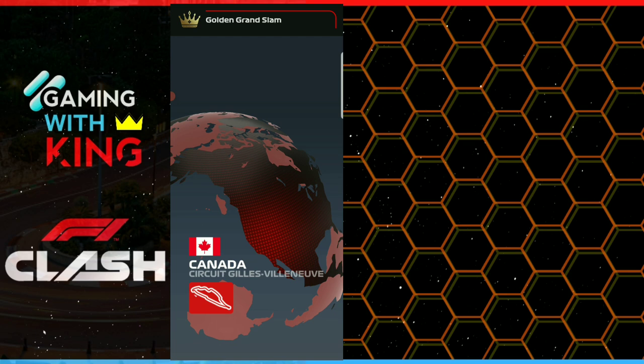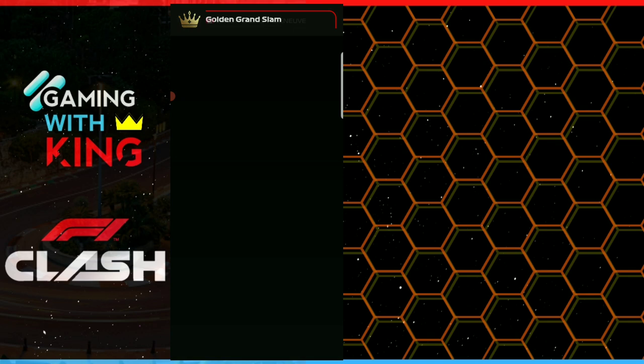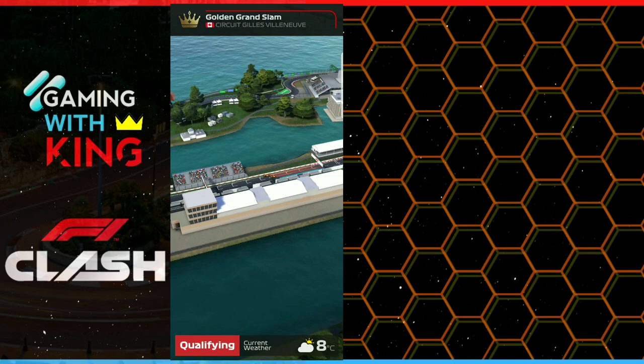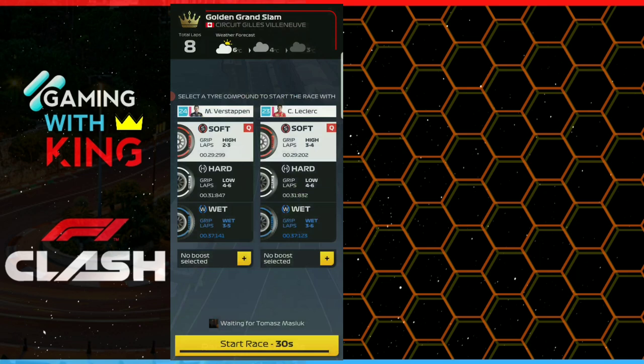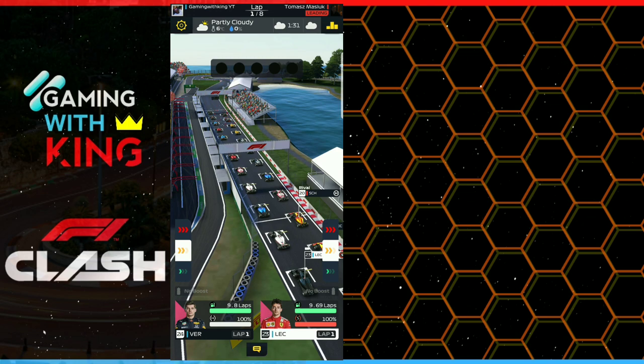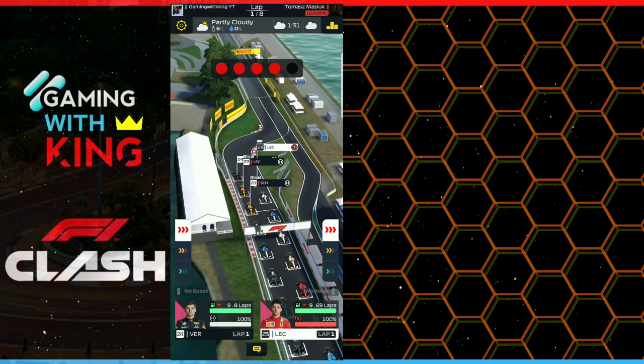We're going to match with a rival with a lot more flags than us, and we're around Canada. We're in the back this time around, so we're going to go for the split technique here and do one stop with both drivers — four laps on softs and five laps on hards to softs. So four laps on hards and five laps on softs with Verstappen.